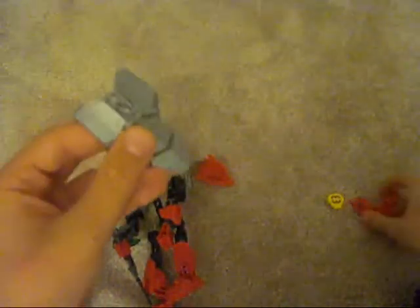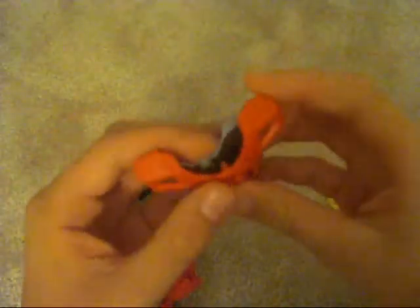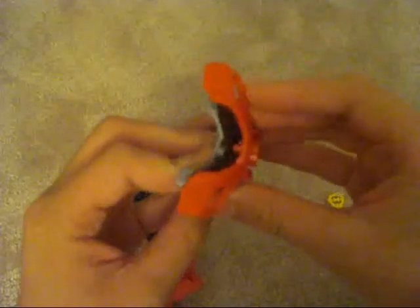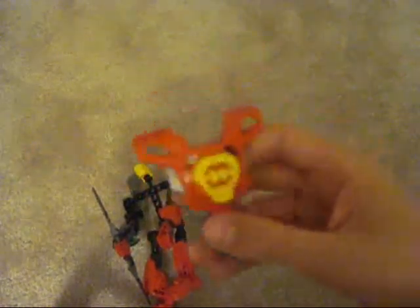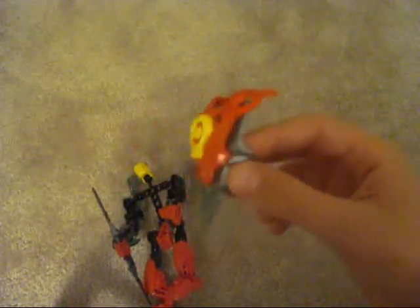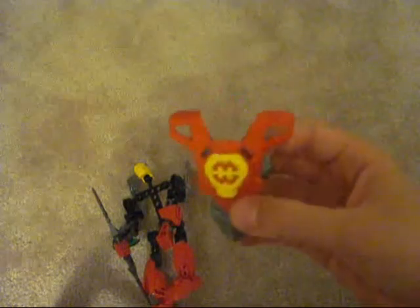Here is the armor for Furno — his chest armor, everything together. This is actually the same from his 2.0. I believe Stormer had the same too — that's just the only disappointment, you'd think they'd change it up a bit. But it kind of works because he had silver, and that's the same from his 2.0.